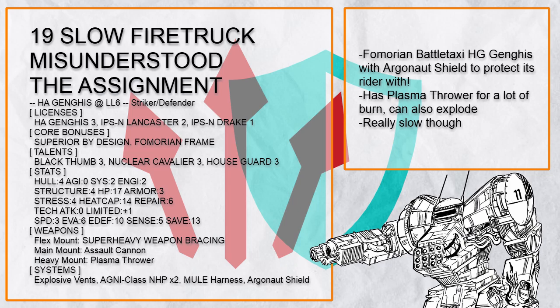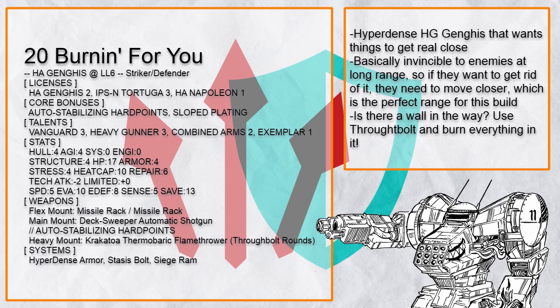Burning for You is a hyperdense heavy gunner Krakatoa Ganges. This build is basically almost impossible to die in, and anything that wants it to must get close — which is the perfect range band for this build.